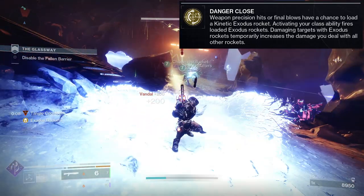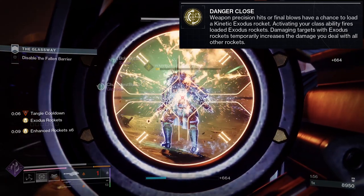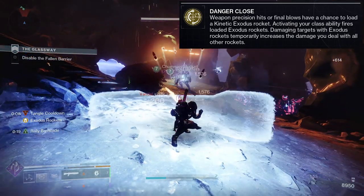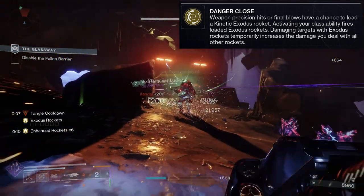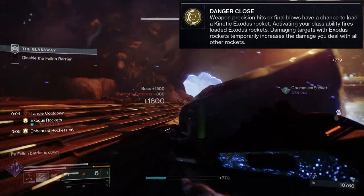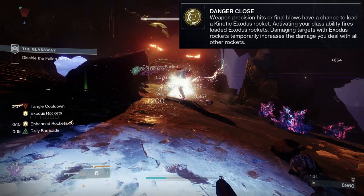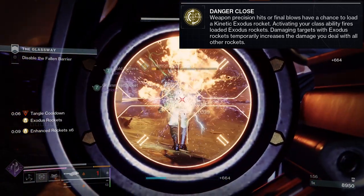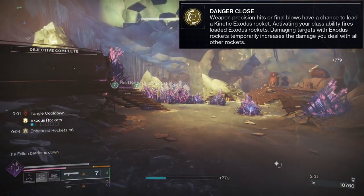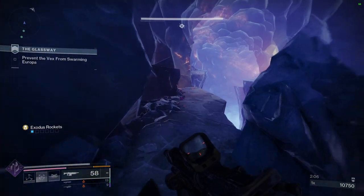I love this exotic — it's one of my favorites. Hopefully I have some footage of me using it because it is a lot of fun. Especially since you can use your barricade or the dodge, and the dodge one is a little bit cooler because once you dodge, the rockets just come out. Overall, I think this is a dope exotic. I don't know if it's going to be super meta because I want to see how much that buff is to other rockets. But if an exotic comes out that's fun, that's way better than worrying about whether it's going to be super meta — if it becomes meta, that's just a bonus.